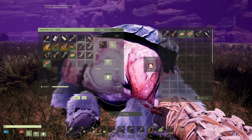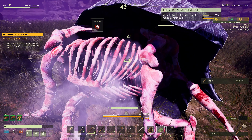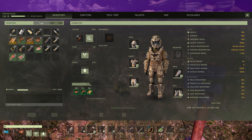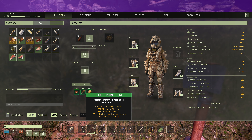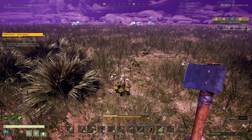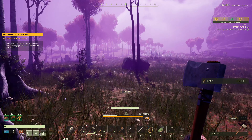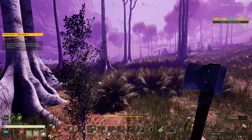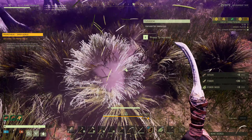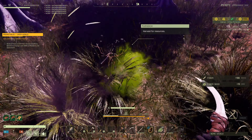I shouldn't kill these friendly creatures, but we need their bits. That prime meat buff is one of the best buffs early on — 100 stamina, 150 health, experience bonus, and health regenerated. Definitely worth getting. We got enough fluff — let's go for 600 here. Okay, that's good enough.